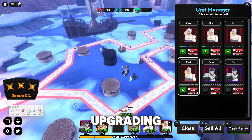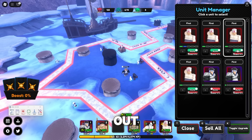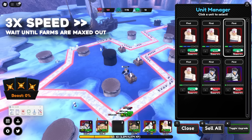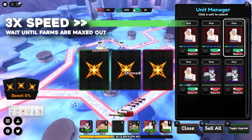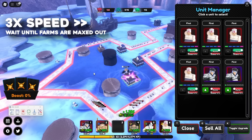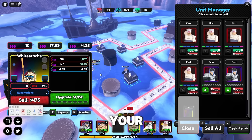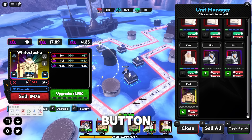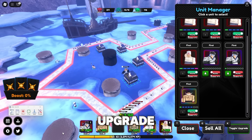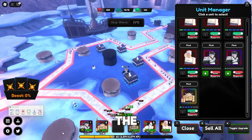Once you're done upgrading Esteth, turn on auto upgrades for all of your farm units and wait until they're maxed out. Once your farm is maxed out, place down your Whitebeard. Click the scroll button in the unit manager and turn on auto upgrade for Whitebeard. Leave it until max upgrade. This is why having bigger range for Whitebeard is better — so he can attack both sides of the path.